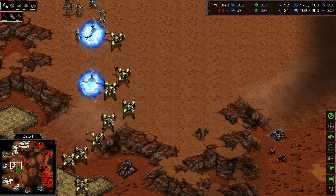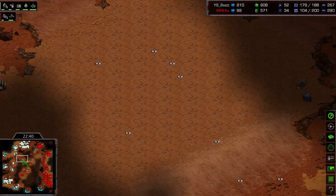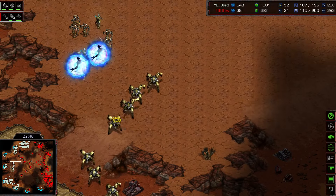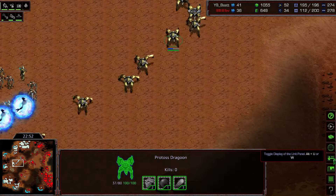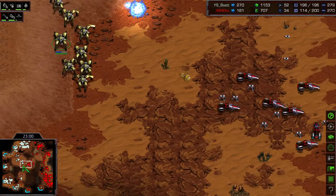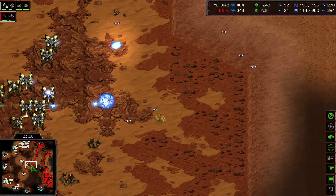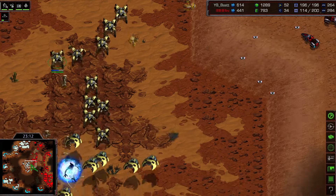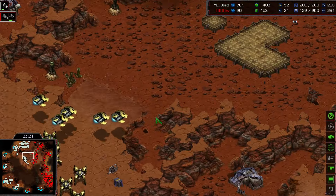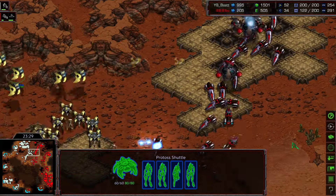Best might attack Flash's newly established bases or go straight for the main. He's moving out with two different forces: attacking the new expansion or targeting Flash's production buildings. Flash is in a very bad situation, only mining from two bases. Best reggroups with lots of shuttles — this could be the final attack. Flash still has many tanks and could hold, but the attack comes in: shuttles loaded with high templars and zealots. Zealots in front to clear mines, tanks on high ground mean Best needs to be careful of splash damage.